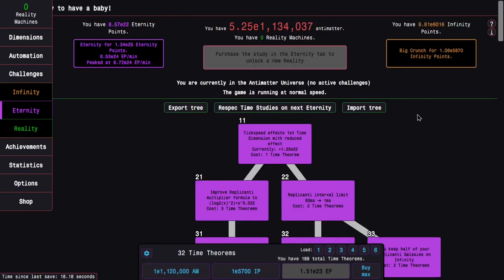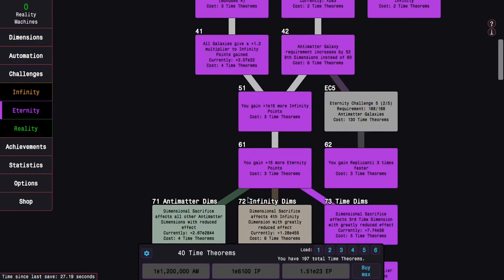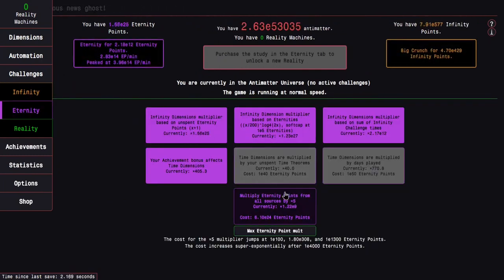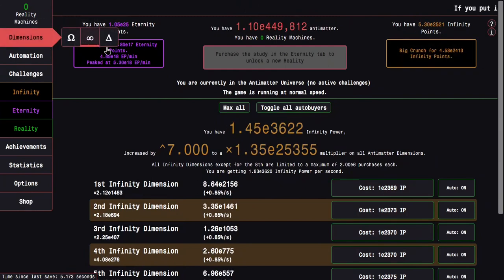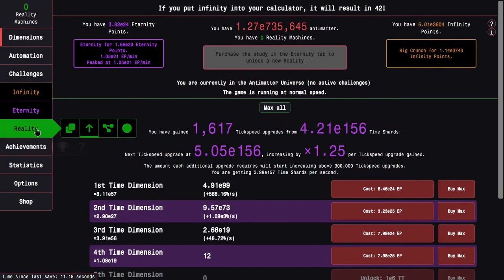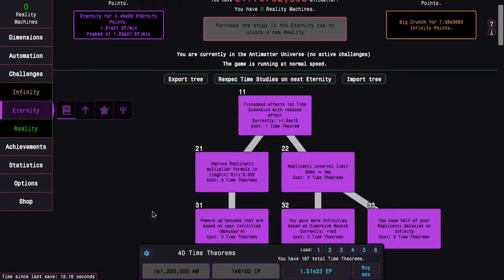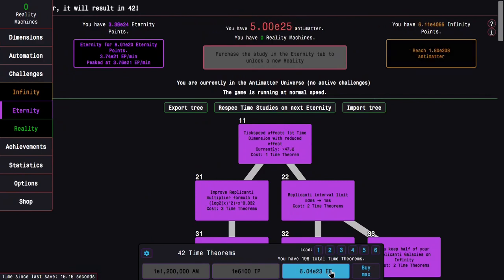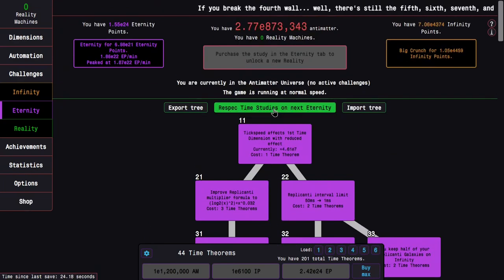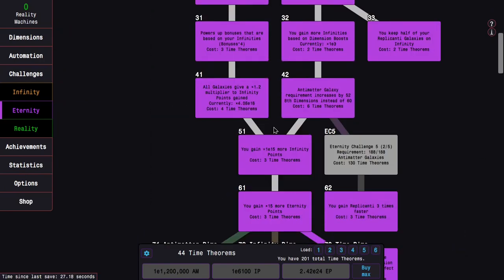I can get E6000 infinity points. I'm going to get four time theorems with this and another four time theorems with Antimatter. This also gets me E25 eternity points, so it'll give me some more time theorems and a few of these upgrades — three of them. This is pretty good. I'll be able to get four time theorems with eternity points, that's 12 total time theorems. I think with this I should be able to start doing some more eternity challenges.